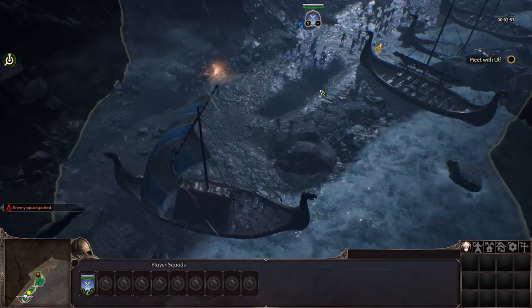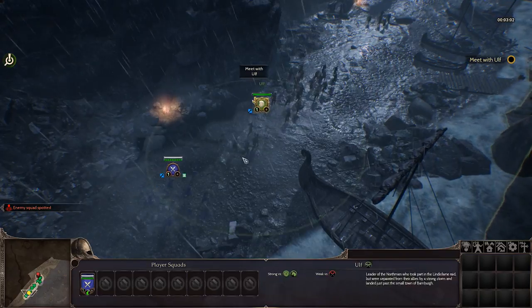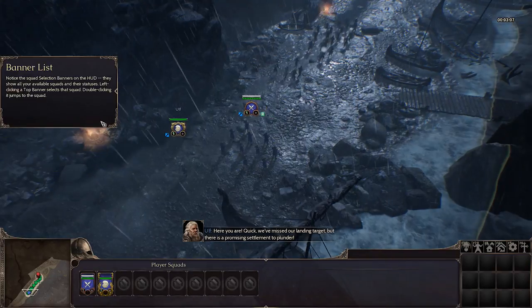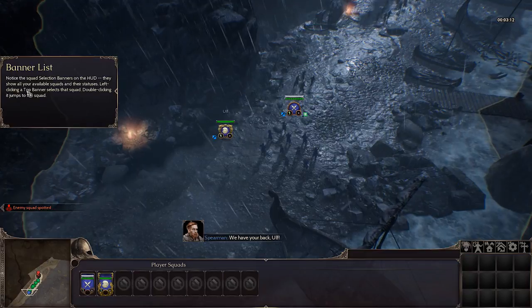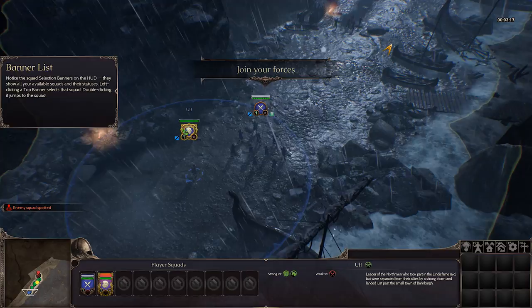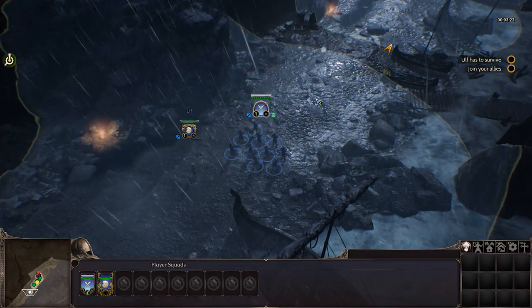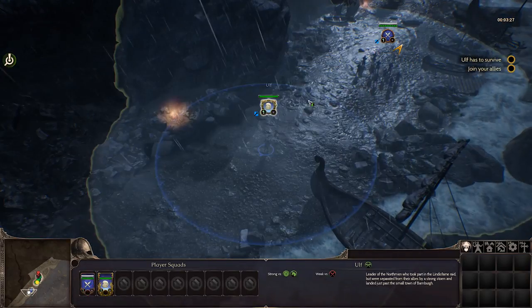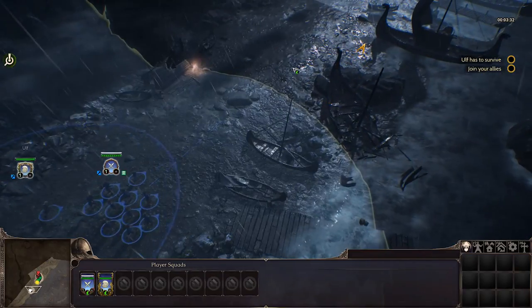Meet with Ulf — let's go! The game introduces the banner list: notice the squad selection banners on the HUD, they show all your available squads and their statuses. Left-clicking the top banner selects that squad; double-clicking jumps to the squad. It looks like we can have up to 10 squads.